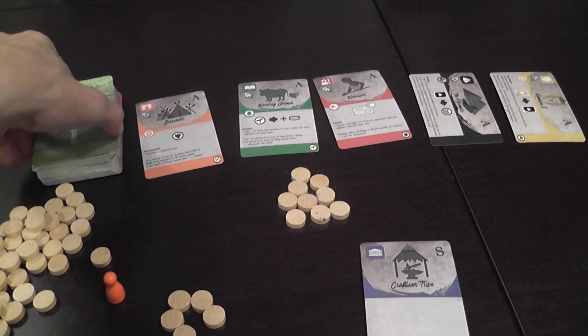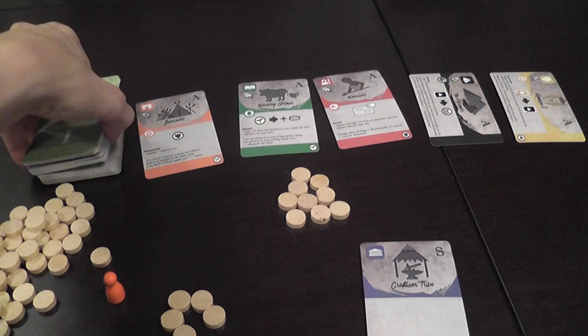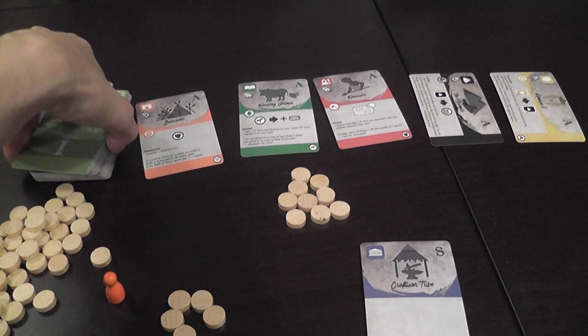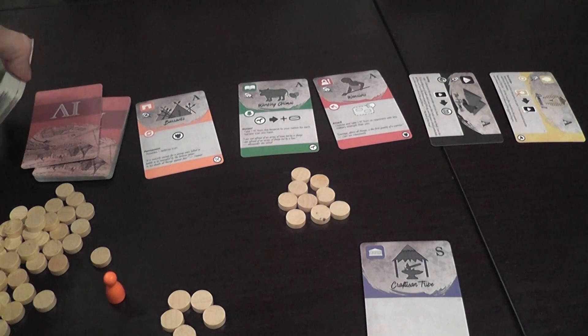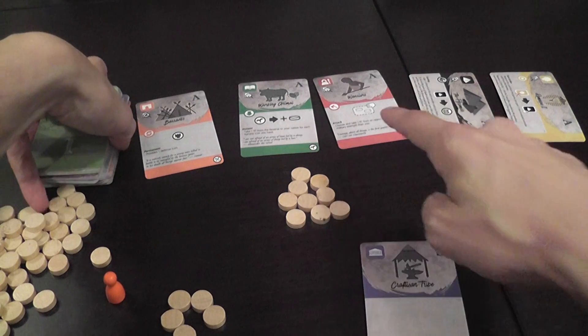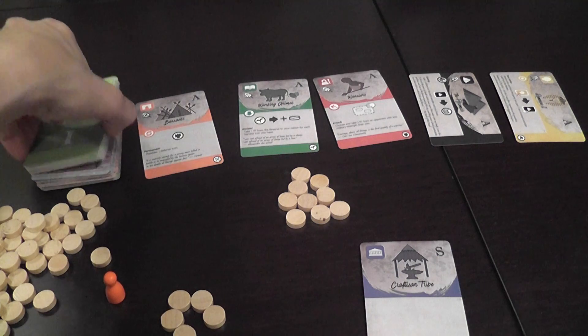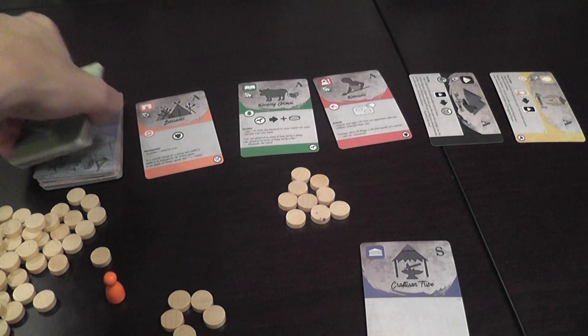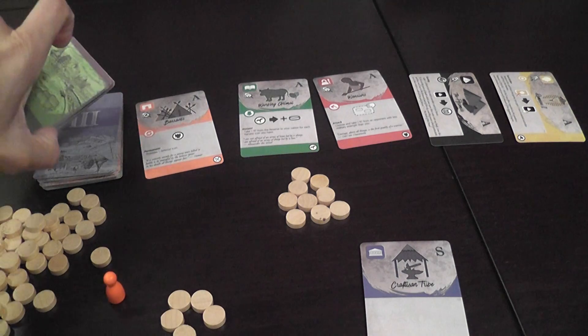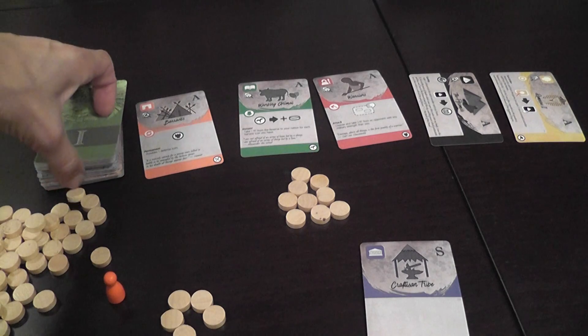The cards come out of this deck here, which is divided into different ages — it represents how history develops, new technologies are found, and also technologies become obsolete. If there are cards in the market that belong to ages before the current one, those are removed. So for example, if there is an age one card when age three cards are out, the age one cards are discarded.